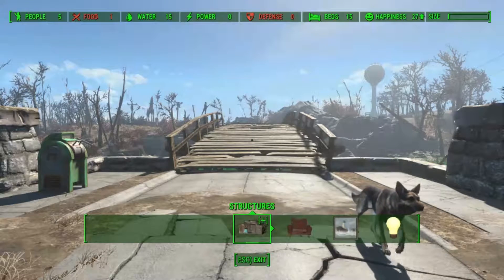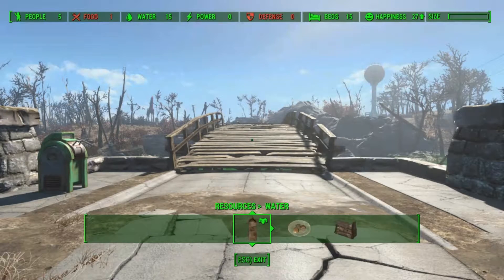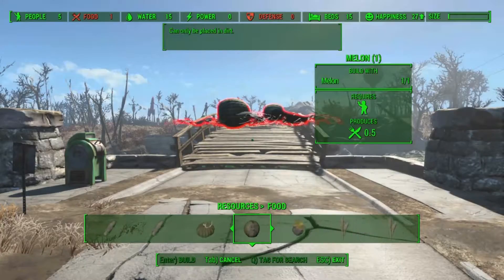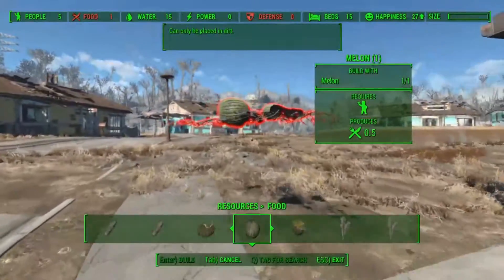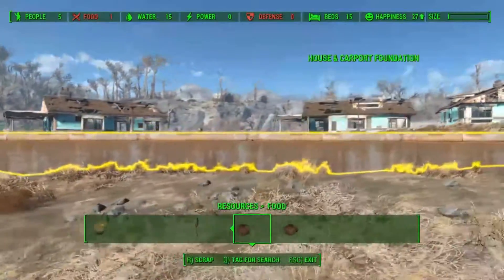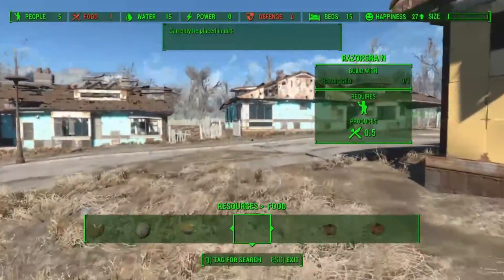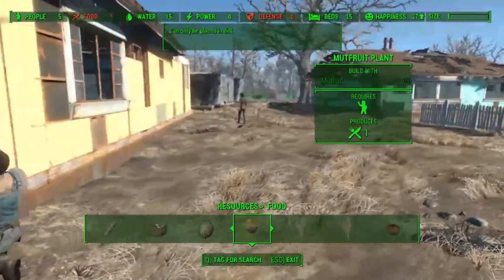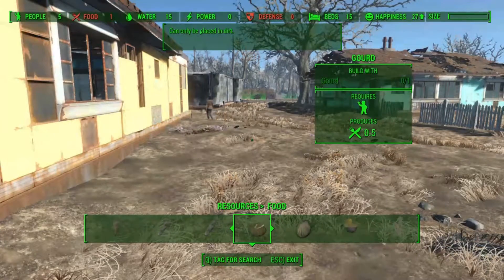Next on my list is a very quick check through my resources, because I don't actually know what food I have. I have one melon - excellent, that's not very helpful but at least it's something. No mute fruit, no razor grain, no potatoes.